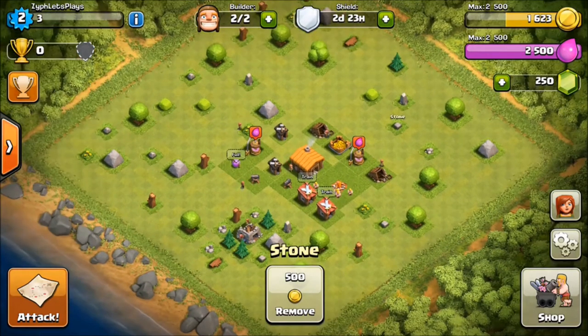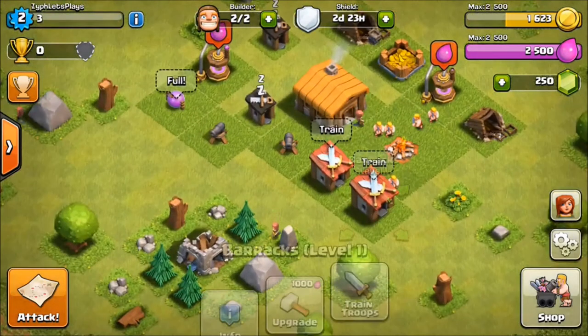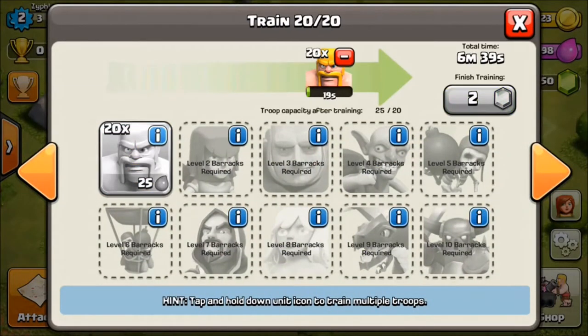I'm going to go back in. First off I'm going to move that over. I have two barracks now with Barbarians training up. You're going to want to learn about each troop - there's P.E.K.K.A., Dragon, all of them. You also unlock Dark Elixir at a certain point.